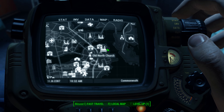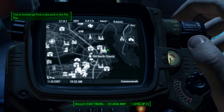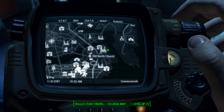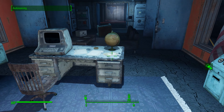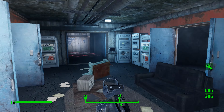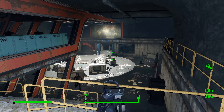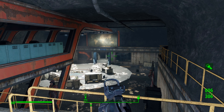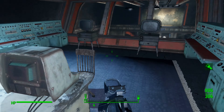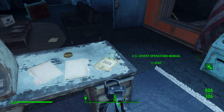Just follow the quest through — it's literally just following an NPC around. But once you get down into their actual corporate HQ and wind up getting up into this computer room here, you see the laser tripwires there, all this good stuff, a bunch of synths. You come into this main area after you unlock a novice terminal down here. Head up these stairs into this office, and it's on the desk here that you're going to find your U.S. Covert Operations Manual. Go ahead and grab that.